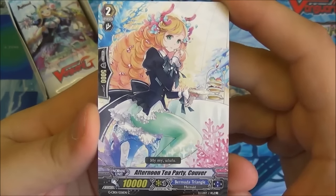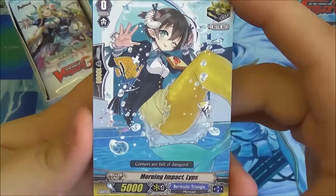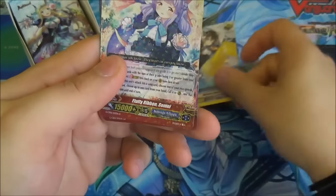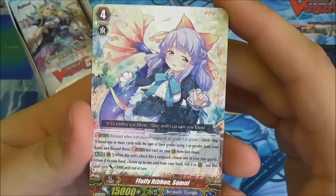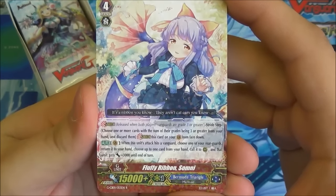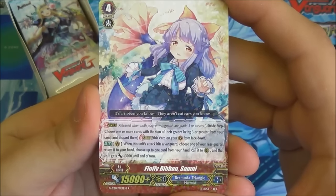We have Afternoon Tea Party Kuva, a 10k Grade 2. Morning Impact Lips, just a standard 5k crit trigger. And then we have the first of our rares — this is a single R — Fluffy Ribbon Somni. As you can see, she's a stride unit.